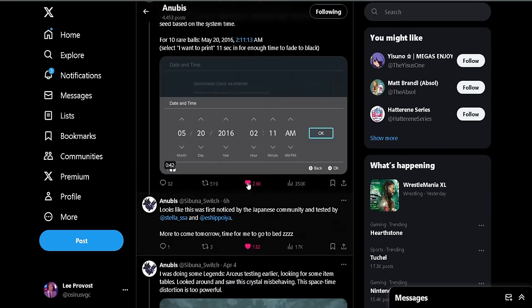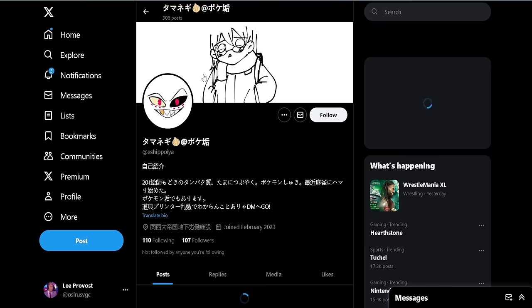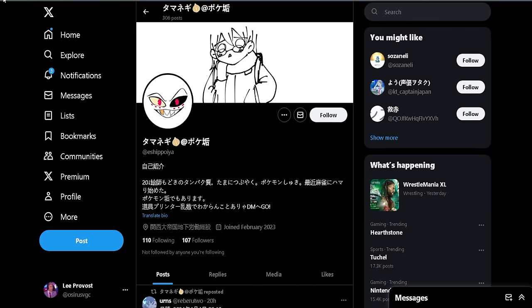Before we get into today's video I'd like to credit Anubis over on X, as well as Kurt Kofonix, for all the work and research they've done into this manipulation method of the item printer, so that people like us can utilize this tool effectively in game. Special shout out also to two Japanese players who put a lot of time into the initial research: Stella_SS on X and Isha Poya. Everyone mentioned in the credits will be linked in the description below.